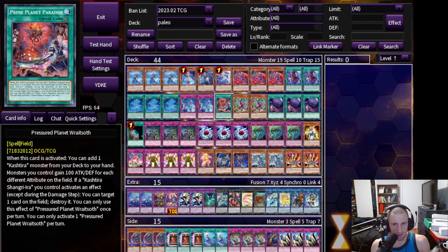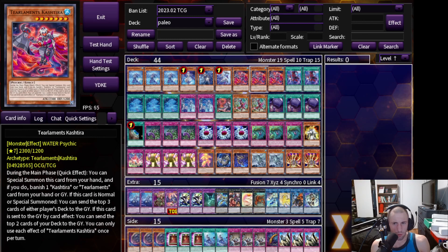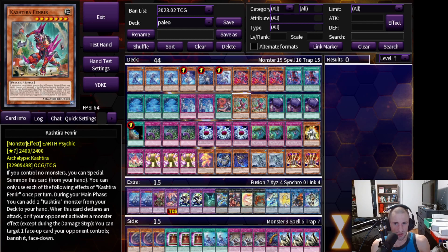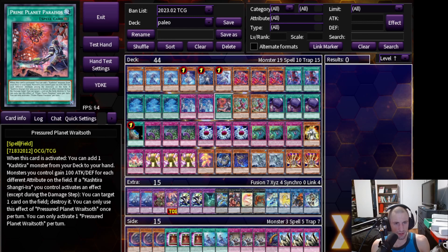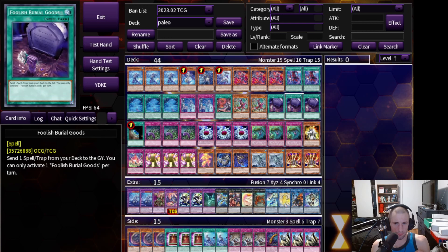One copy of Raysoth. Raysoth is a secondary field spell that we can search off of Terraforming and also gets us access to Kashtira Fenrir or Tealiments Kashtira. Searching out Fenrir allows you to special summon it for free as long as you control no monsters, and then you can search out a copy of Tealiments Kashtira, which helps get your mill engine going. So this card is like a secondary way of getting to your Kashtira engine, which is super cool. Then we are playing triple copies of Foolish Burial Goods.